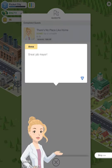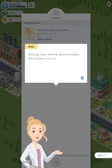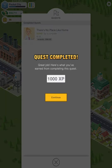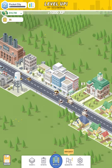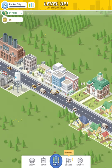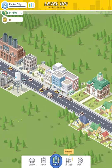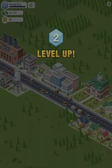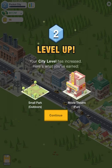Click done. Anna says: 'Great job Mayor, now we can accommodate more citizens in our city.' I got 1,000 XP. One thing I'll say — I love the bright colors in this game. They're soft but this yellow is really popping out. Now I've leveled up to level two, and I've got some new buildings: a small park and a movie theater unlocked. That's pretty neat.